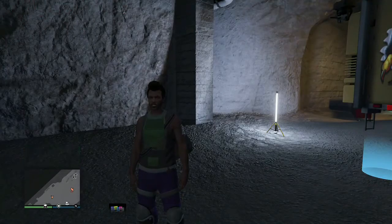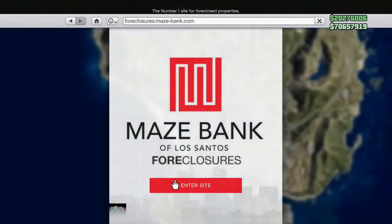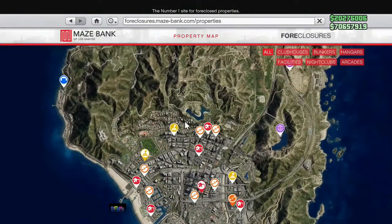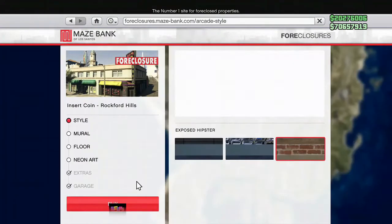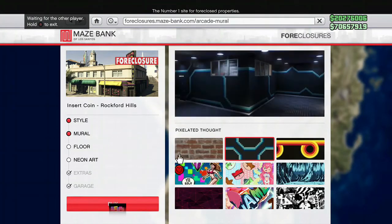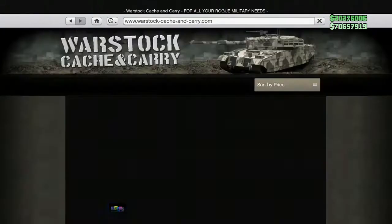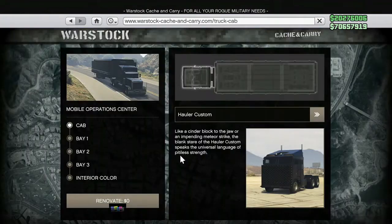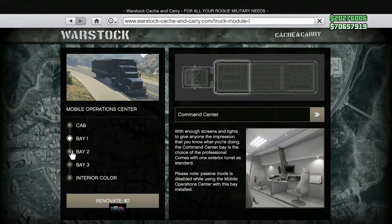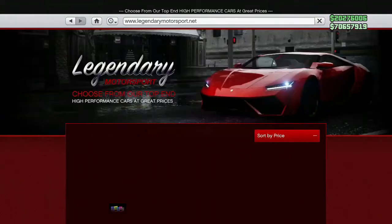Make sure you have everything for the glitch. Go on the website and purchase an arcade business — it doesn't matter which one, but purchase a specific design before doing the glitch to make more money. Also make sure you have a bunker and a Mobile Operations Center with personal vehicle storage in bay three.